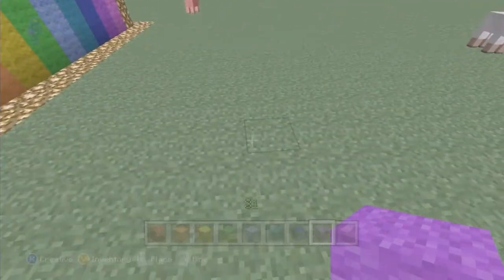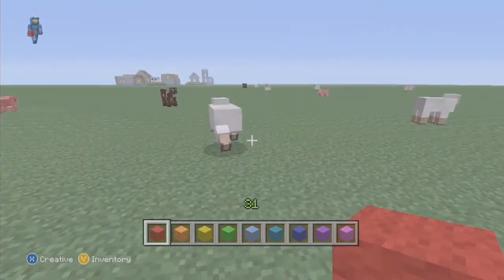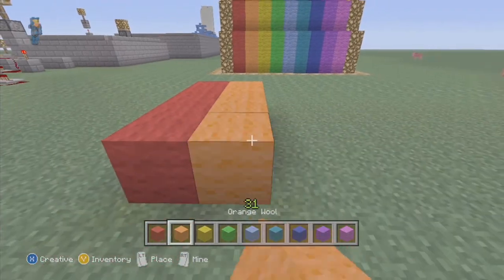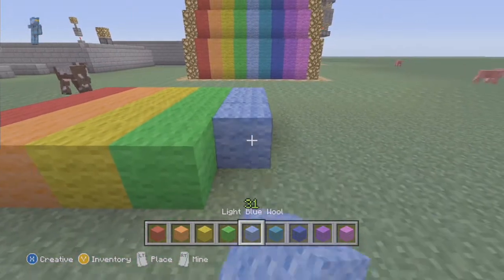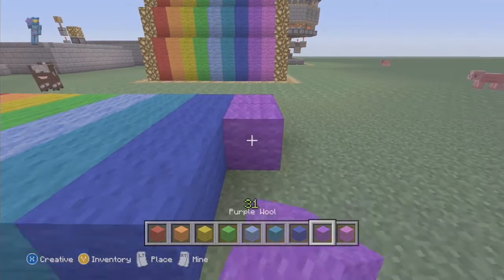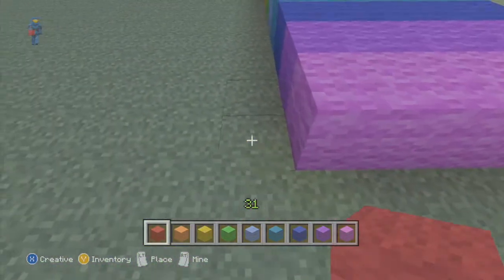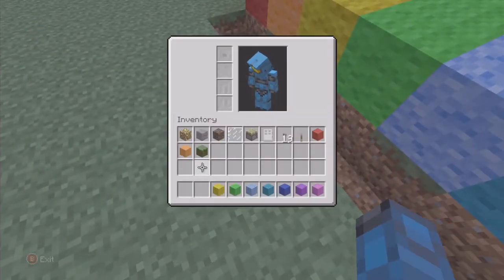What you want to do is get your wool together. Basically you need to do one, two, three, four — and this is going to be the center. Like I said, you can do as much wool as you want; I'm just doing this amount because it fits in my hot bar. That's red, so there's your center. Then you want to dig a trench to put the soul sand in — hopefully you don't screw up like I did.